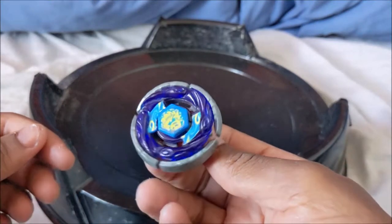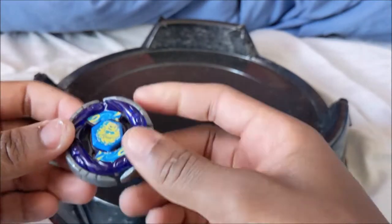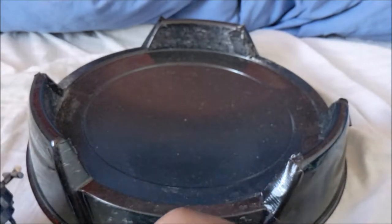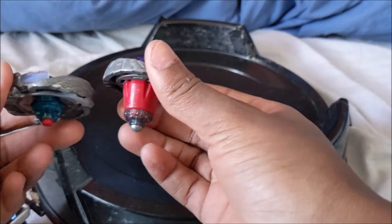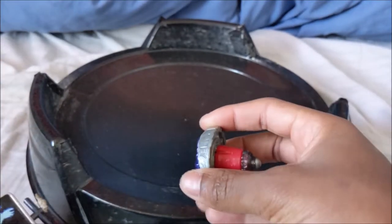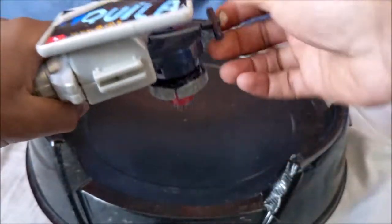I will always launch Aquario first, just because it has much more stamina. And we'll see if Big Bang will be able to get a KO, because he picked a short bay against a pretty tall bay. 230 MB is pretty tall. Alright, let's go.